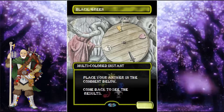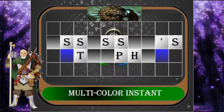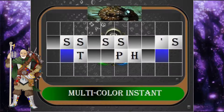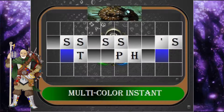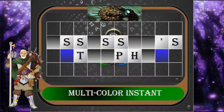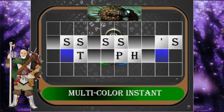Today your category is Multicolored Instant. With this 2-casting cost Black-Green spell, a player must destroy a target permanent that the opponent controls. Its controller may search their library for a basic land card, put it into the battlefield, then shuffle their library. Place your answer in the comments below and like and subscribe so you can come back and see the results.